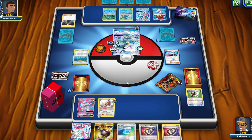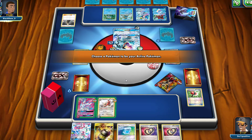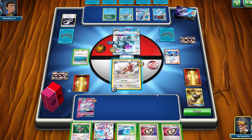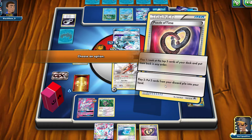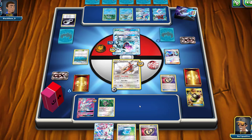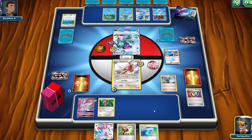They knock out my Sylveon GX with 160 damage, plus 50 damage to one of my Pokémon — I thought it was bench-only, so that was a mistake by me. We bring up Talonflame, remove the DCE with Enhanced Hammer, and use Puzzle of Time to grab a Delinquent and a Crushing Hammer from our discard. We Delinquent again and our opponent has to discard three cards.